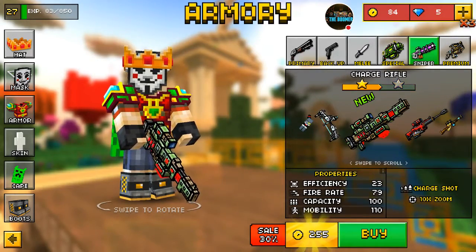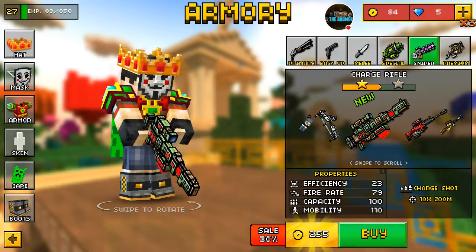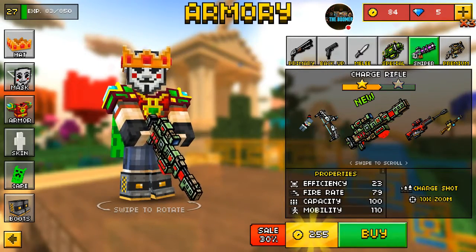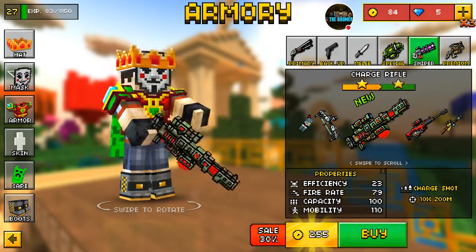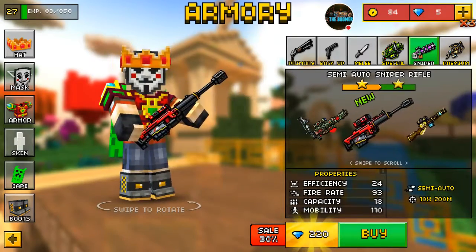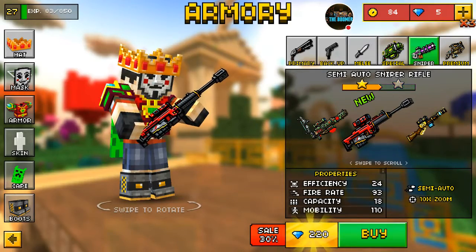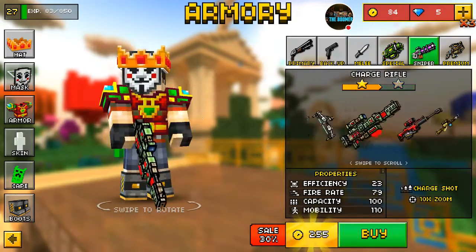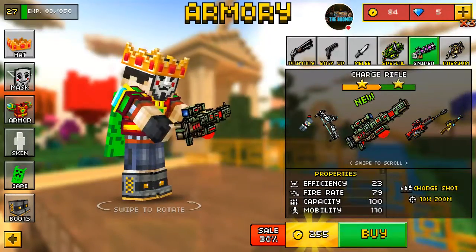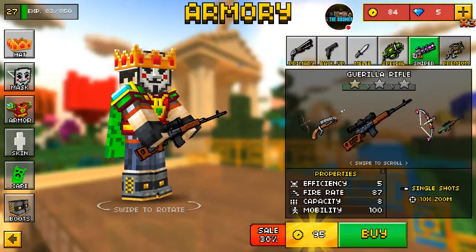These new sniper rifles — there's a charge rifle. This thing is a 23 efficiency, so that's like pretty much a one-shot, one-kill, something like that. That's kind of cool, guys, that's a really cool one. The semi-auto sniper rifle — this one comes with gems, but literally looks so sick. I like this one better. I'm gonna definitely grind out the games for those two weapons, guys, and make a video on them. See how well they go.